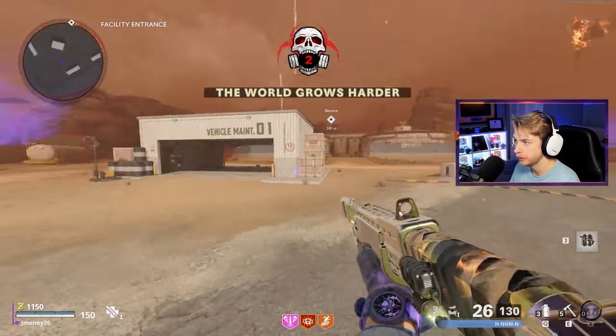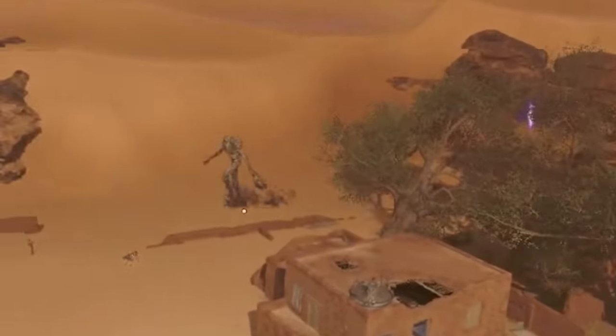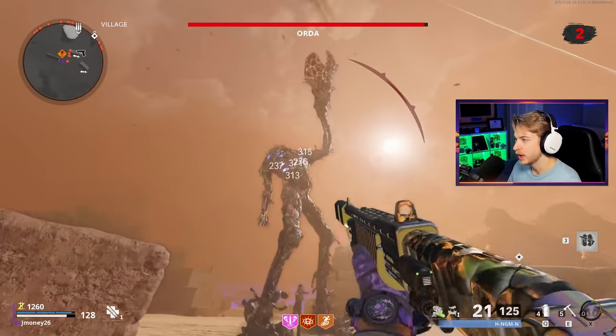We're on Collateral now. Does Orda spawn in this area? Let's hit the map - looks like he does! Let's go find him, hit our little warp hole. Where is he? Oh, there he is - there's our big man. I've been looking all over for you. Actually, it was really easy to find you. Let's see how much damage I can do to him.